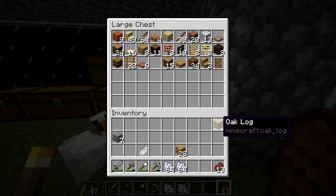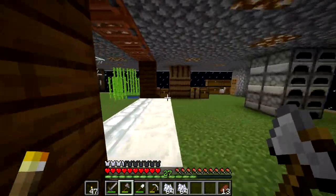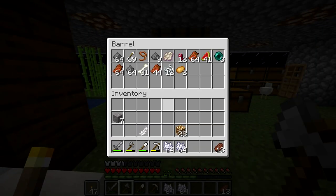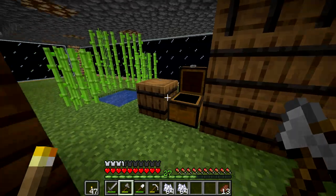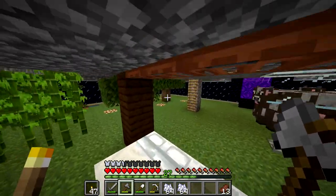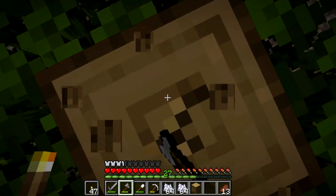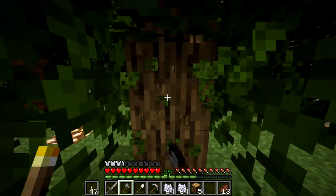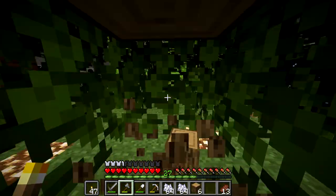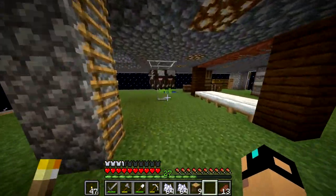I really wish at some point they would have added a way to move chests. I know mods have that, but there's no default way to do it, and I just think it's kind of weird. I was checking for some oak saplings but I don't have any, so I'm just gonna have to mine this by hand and hopefully get saplings.